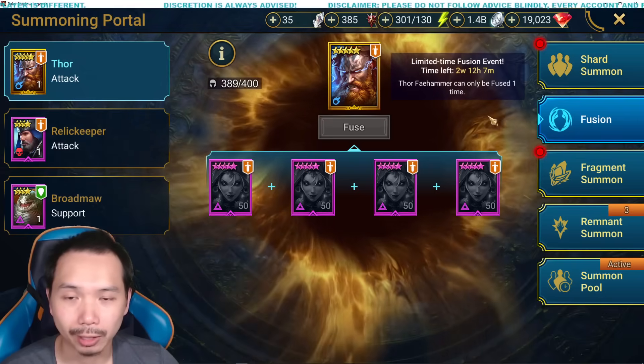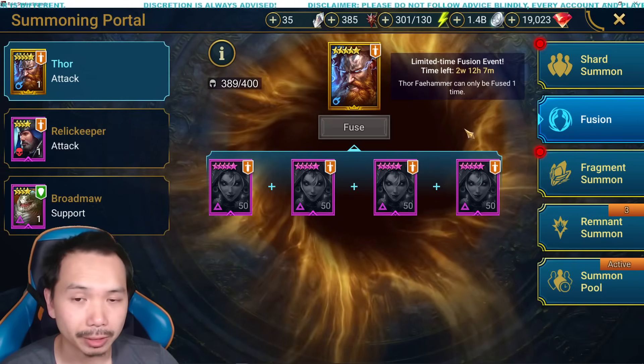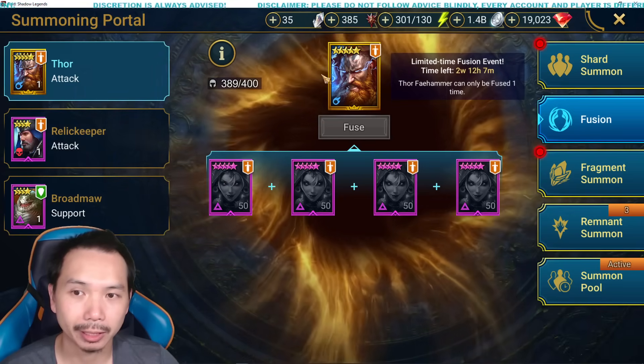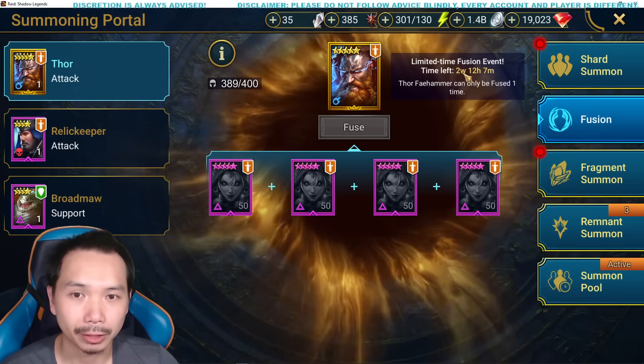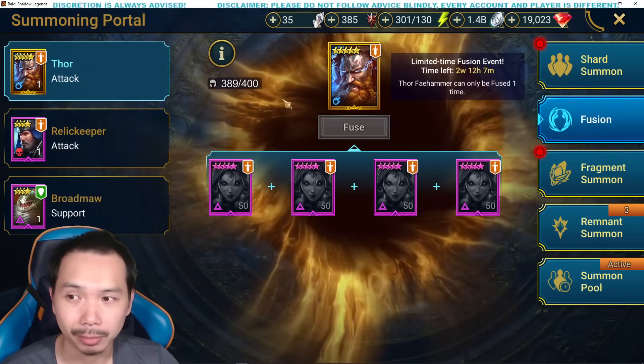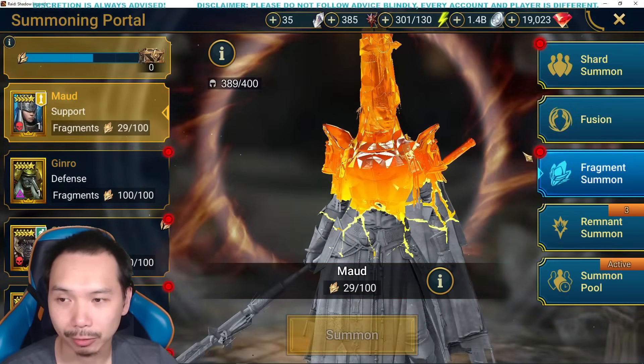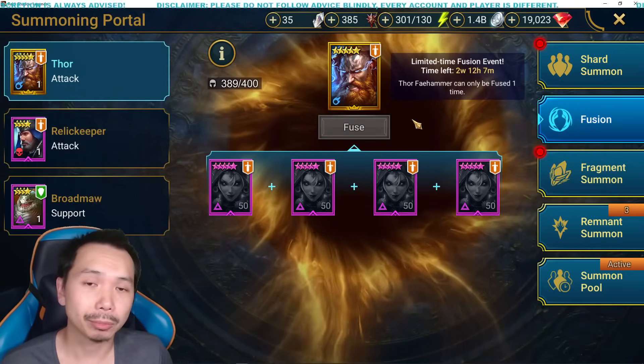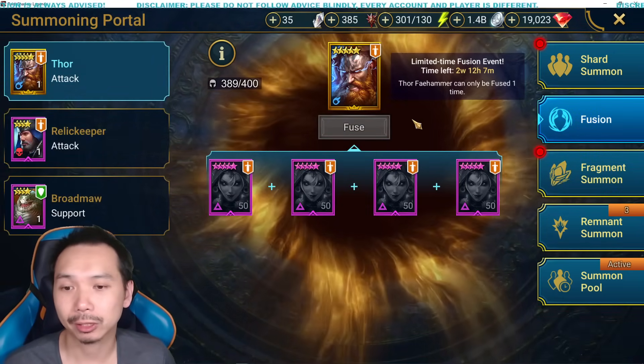This fusion plan for Thor is a little bit different since he is a hybrid fusion, mainly because you have to collect fragments, build up the epics, and use Thor. Keep in mind that you have to do it with a lot of time — you can't save him like fragment fusions, for example. In this video, we're going to go over the fusion plan and I'll tell you guys all the tips and tricks that I know.